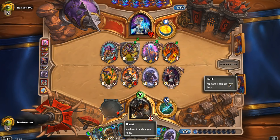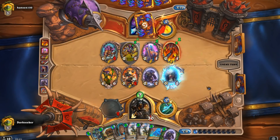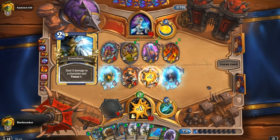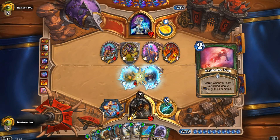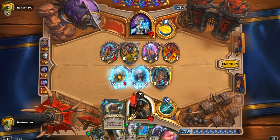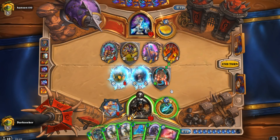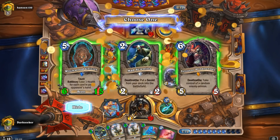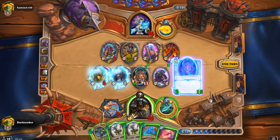But here he goes with the Flame Waker. Is this the turn where the Emperor dies? Finally — we say goodbye to the Emperor, who was kind enough to give us a 2-cost Deathstalker Rexxar armor. That's pretty nuts. So we're shuffling some buffed Grizzlies into our deck. It's not the same as shuffling in buffed King Crushes, but it'll have to do — 6 attack, 11 health. Pretty nuts.